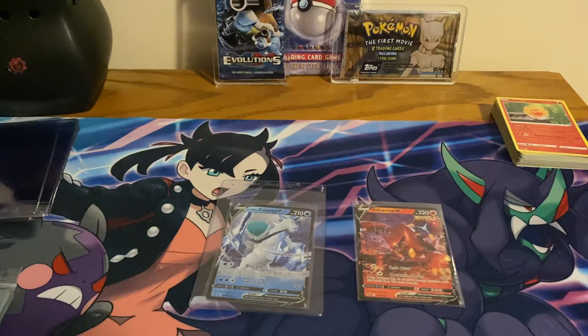One hit from this box — it's okay. You got the jumbo card and the mini promo, and then your Volcanion V. We're gonna open the Shadow Rider in the next video and see if we can get some hits from that. As always, it's your boy Trigger — appreciate you stopping by, see you in the next one. Peace.